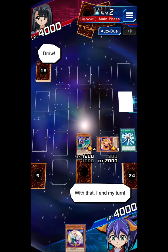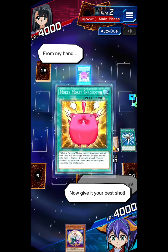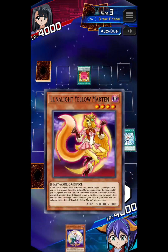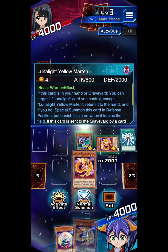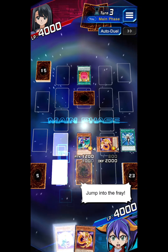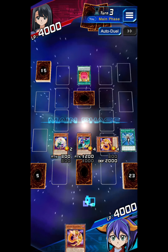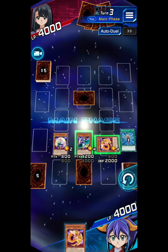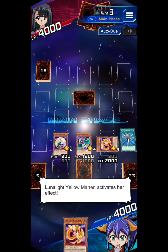Give your best! I activate a card. My turn — here I go! Good luck on yours. Jump into the fray! Lunalite White Rabbit activates! Lunalite activates!